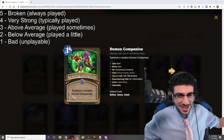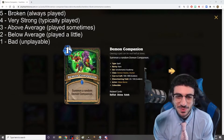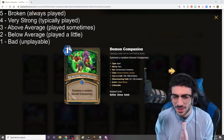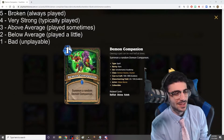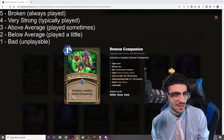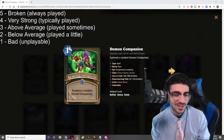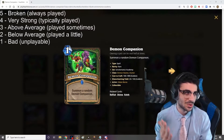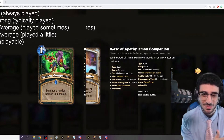Welcome to the official D-Money Games set review for Skolomance Academy. I'm going to be going through each individual card, with a different video for each class and also for the neutral cards. We're going to be ranking them based on what you see at the top left of the screen. 5 is broken or always played. 4 is very strong or typically played. 3 is above average or played sometimes. 2 is below average, played a little bit. And 1 is bad or unplayable.